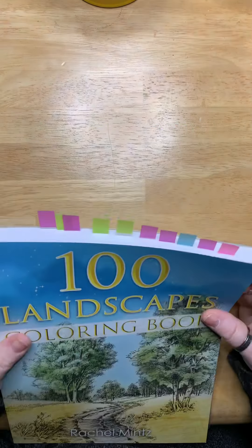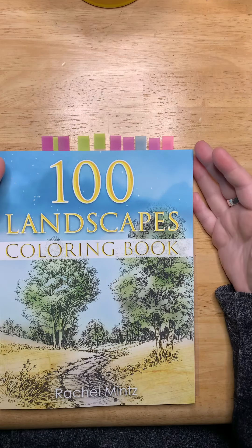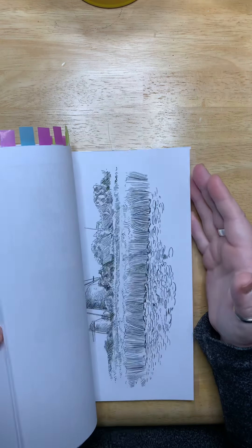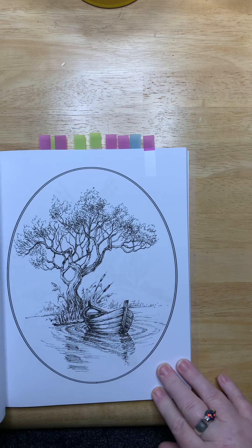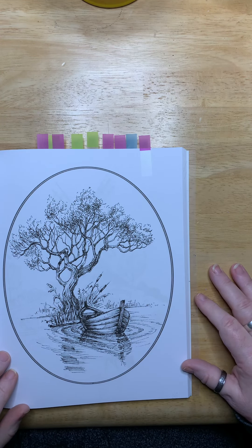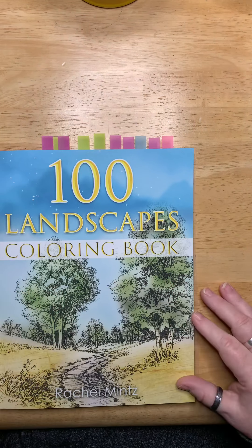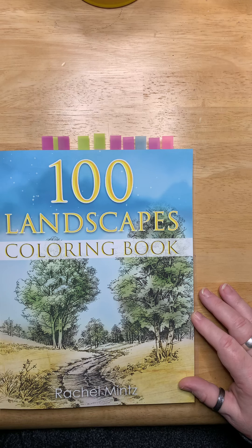And you'll see that this also has several tags on it. My enabler on this one was Lucy from Lucy Just Adds Color. She shared this one on her channel — a lot of people have been sharing it, but Lucy's was the one where I caught it. She did a video on this particular image and it was so beautiful. Lucy did a fantastic job, and so I wanted the book for myself. And 100 Landscapes was close to maybe $10 — it was a good deal.